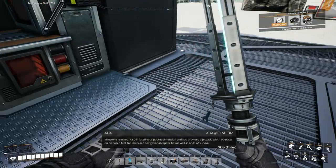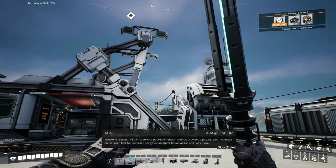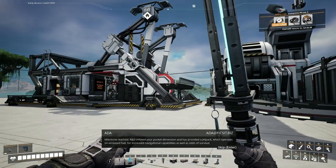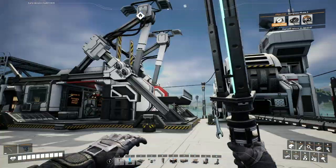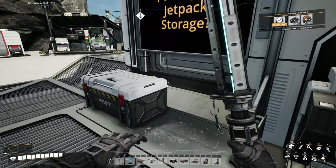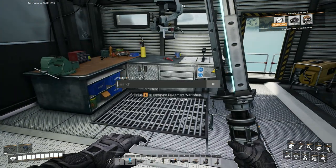R&D has inflated your pocket dimension and has provided a jetpack which operates on oil-based fuel for increased navigational capabilities as well as odds of survival. Thanks Ada, but I feel robbed — I had no space pod take off. That's because it came back while I was away from this area so it didn't spawn back in when I ran back to base — must be a display bug. So jetpack — what do I need to build one?